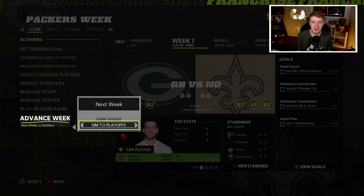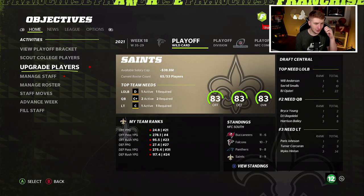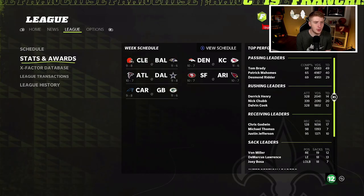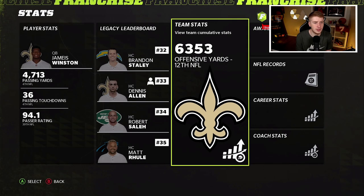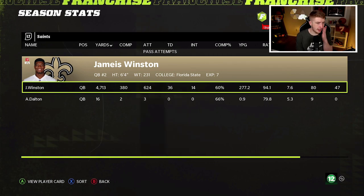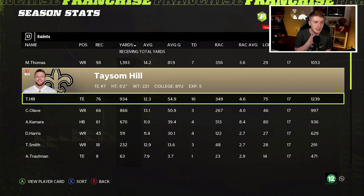Let's see how the Saints roster performs and whether Jameis Winston is the answer going forward. At the end of the season, this team only went 8 and 9, which is somewhat disappointing. Apparently we have negative 38 million dollars in cap space, so that's going to be rough. 55 players were upgraded. Let's look at the stats — if Jameis Winston was underwhelming we'll move on from him. Offense was 12th in the NFL, defensively we kind of struggled. Jameis Winston: 36 touchdowns, 14 interceptions — not too bad. Rushing wise, Alvin Kamara had 1,200 yards and 16 touchdowns.